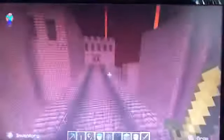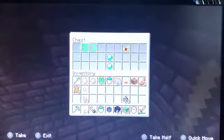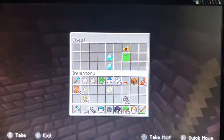Throughout this whole dungeon, you will find treasure chests like the one we saw before. This one right here contains a golden horse armor and two diamonds.